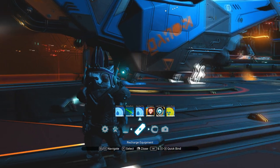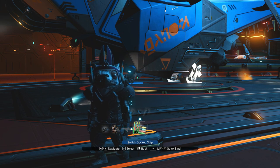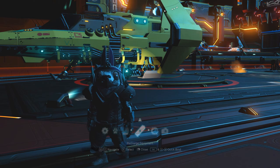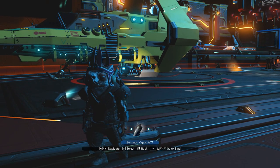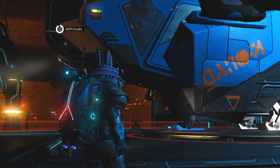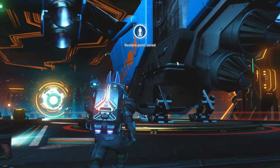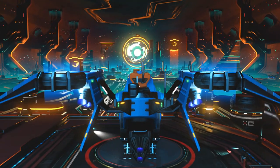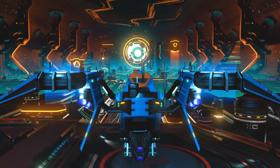First of all, we're going to start in the Anomaly. Once you're landed in the Anomaly, you can actually change ship shape on the fly at the landing pads. We're going to use the Anomaly to pick a ship that is worth the most money.